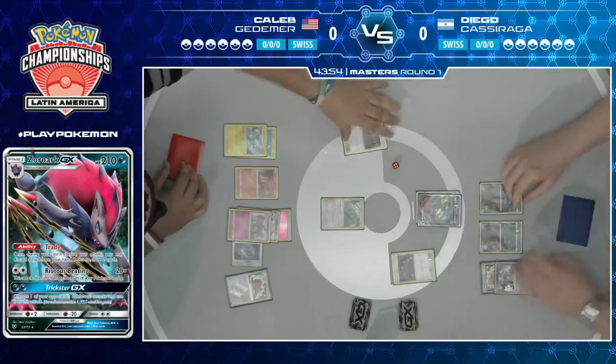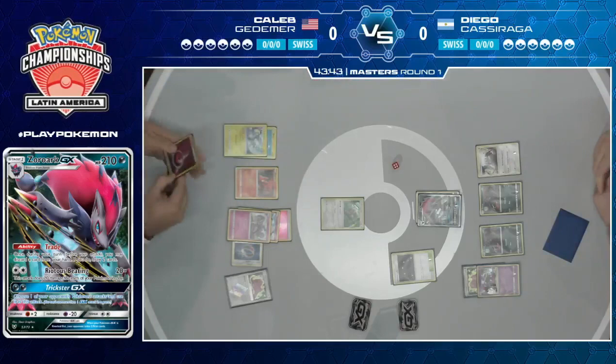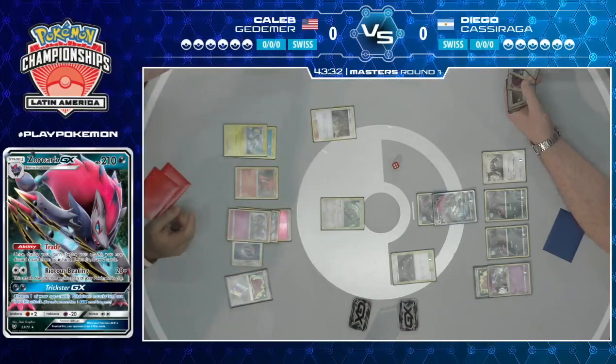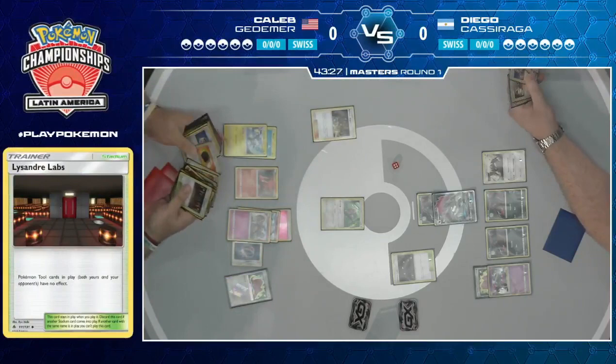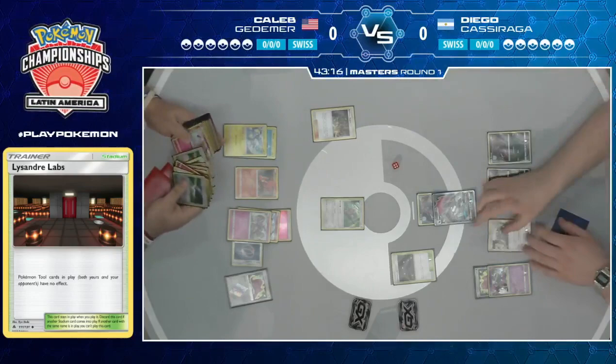There is an important Stadium card in this matchup. Caleb actually plays two copies of Lysandre's Lab — a card which shuts off the effects of all tool cards on the field. That means Choice Band will no longer be working from Caleb's side, which is big because that's how Diego really gets his damage output going, especially against Tapu Lele and Zoroark GX. Diego will have to rely on finding the counter Stadium, which re-enables his tools and does that tick of damage from Shrine of Punishment.